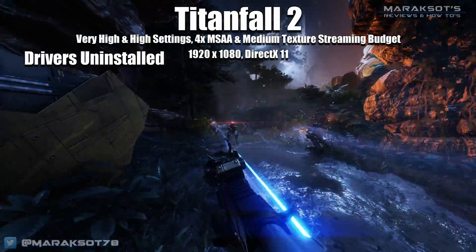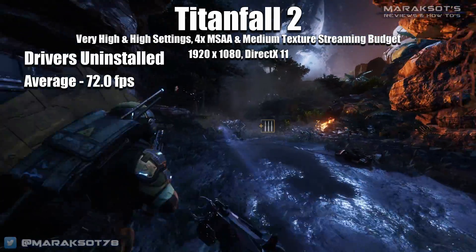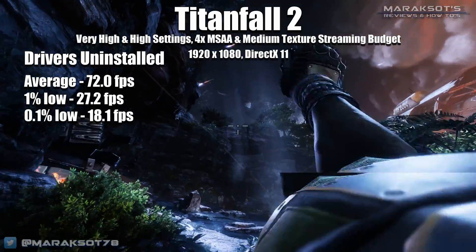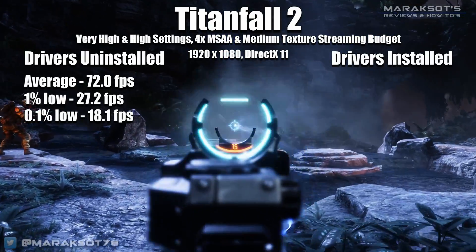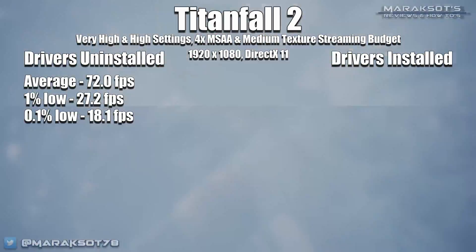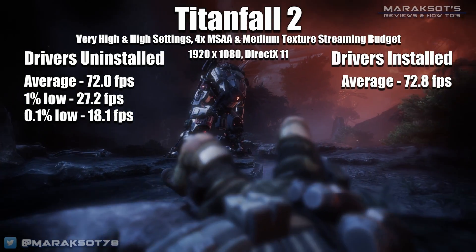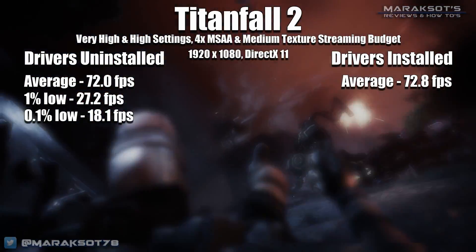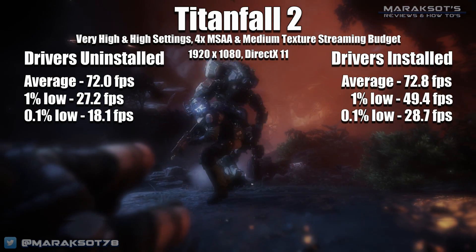Titanfall 2 without drivers hit an average frame rate of 72 fps, with a 1% low of 27.2 fps and a 0.1% low of 18.1. With the latest NVIDIA drivers, our average was 72.8 fps — not even a full frame better. However, the 1% and 0.1% lows saw a significant boost, jumping up to 49.4 and 28.7 fps respectively.